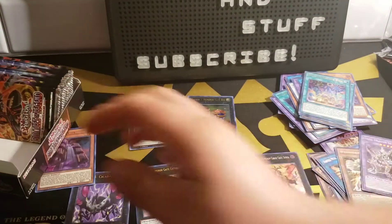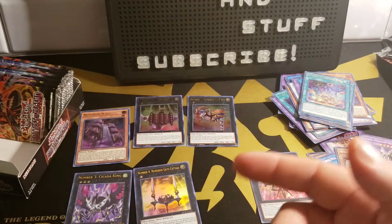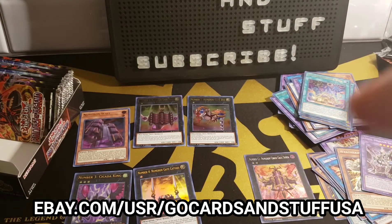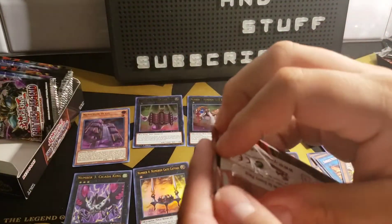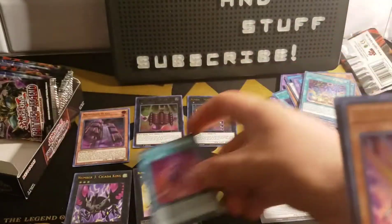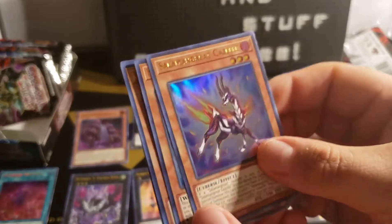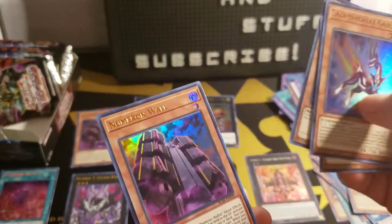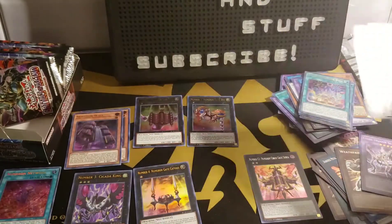Halfway done with the box — we still have some hope, we have 12 packs left. If you guys haven't yet, go check out my eBay store GoCardsAndStuffUSA — that's ebay.com/usr/GoCardsAndStuffUSA. Now back to the epicness. First pack on the other side and we got Numeron Network — there's another Numeron card we needed. Salomongreat Gazelle, Elemental Hero Neos Alias, Kalantosa Mystical Beast of the Forest, and Numeron Wall.